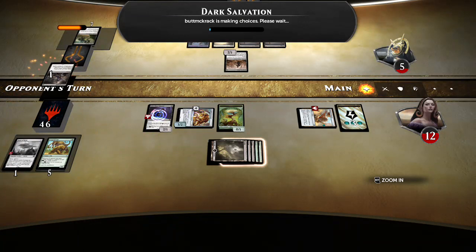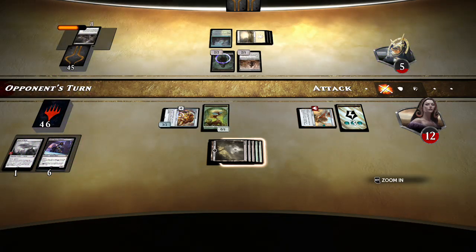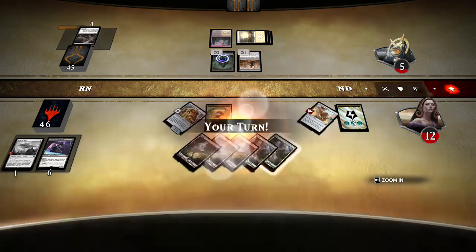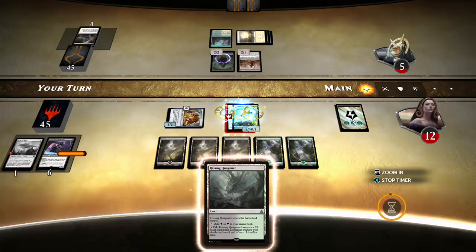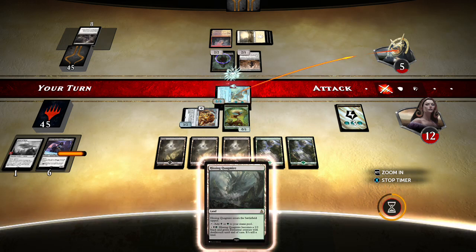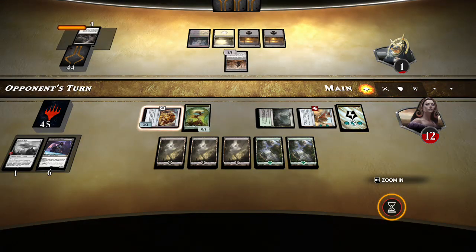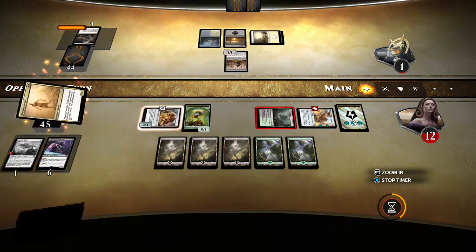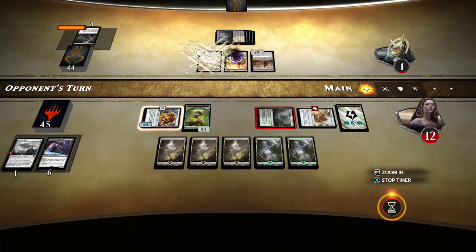Dark Salvation is the best card that one could have — didn't draw then one more land though, that I think he needed to make it the haymaker. Alright, in you go, let's get trampling. Going to one. Now I've even got a land I can charge you with. What can you do? Another Servant and a Binding Mummy — the hits just keep on coming, but I am still the freaking beatdown.